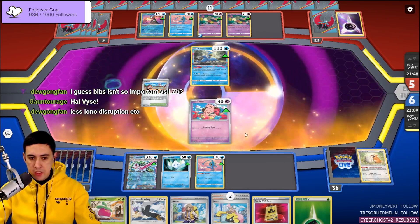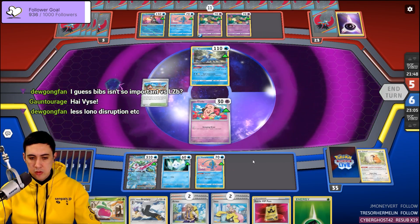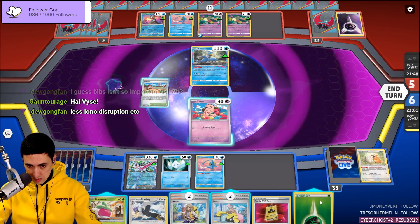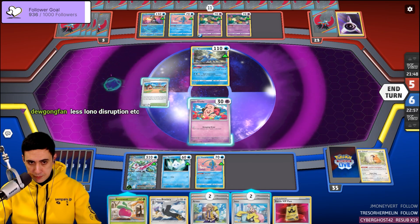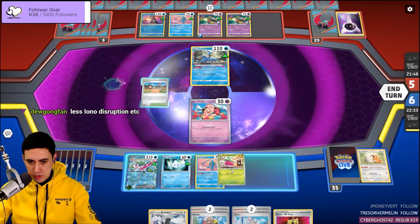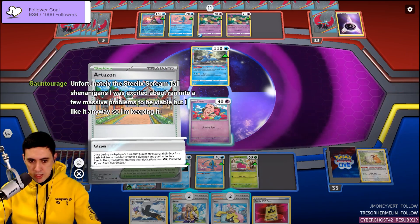We want to start angling for Vanilluxe. Arven's not going to give it to us. So we've got this — we're attacking for sure. I don't know if a second Boon Suite is good, but we're going to put it down. We're going to do Artisan.